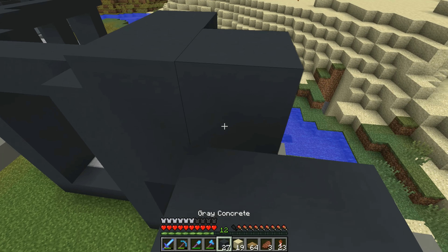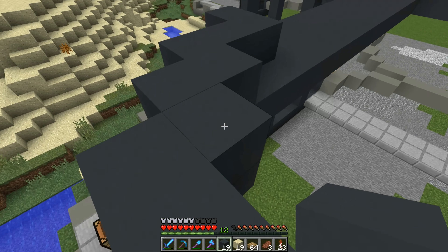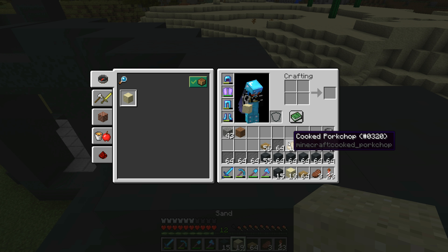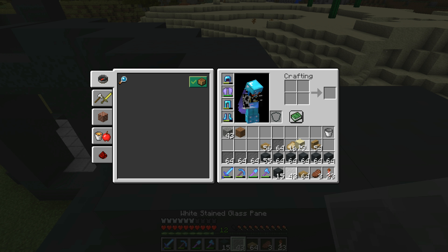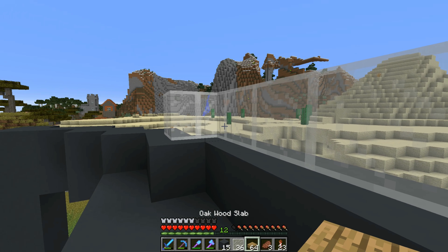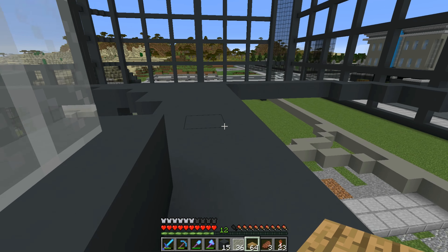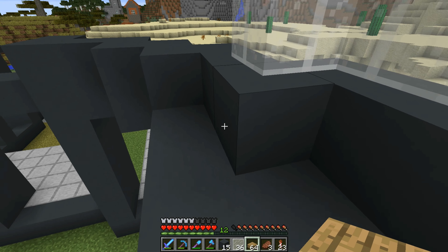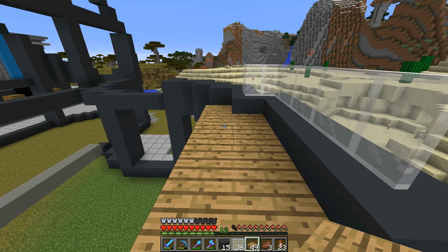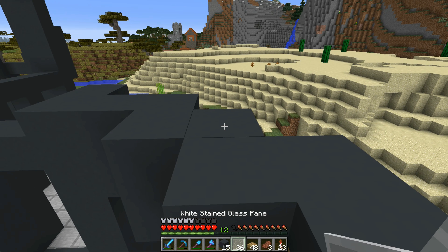What I thought we could do is add a little bit of a fence in the concrete block itself — and then put some white glass on top of it like that, to give a simple, more modern feel. After all, this is a modern city, so I think that would be a pretty nice final little touch. That should also prevent mobs from spawning, which is lovely.